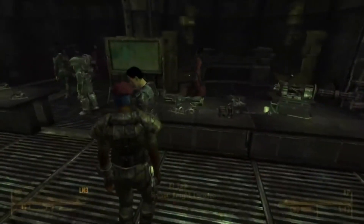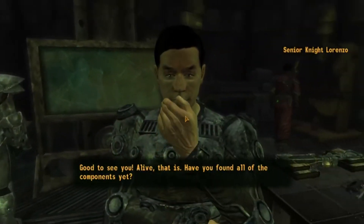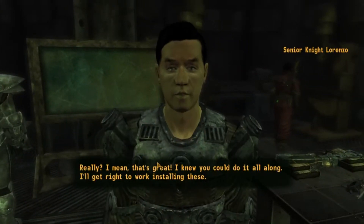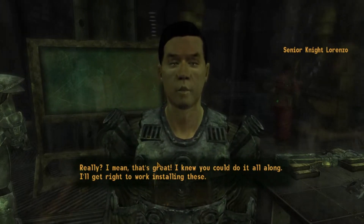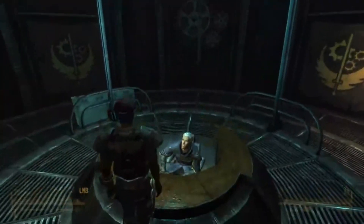You're going to give what you collected to Lorenzo. He'll say: 'Good to see you — alive, that is. Have you found all of the components yet? Really? I mean, that's great. I knew you could do it all along.' Next, you'll tell the Elder.